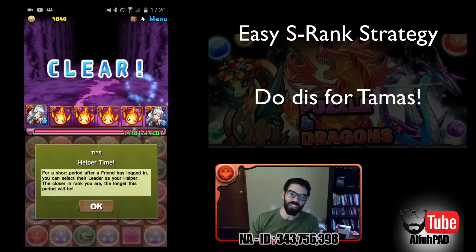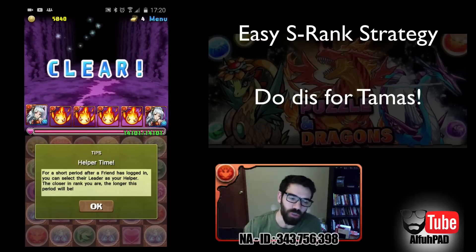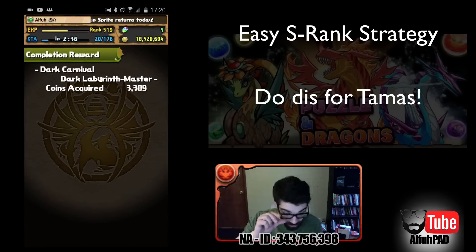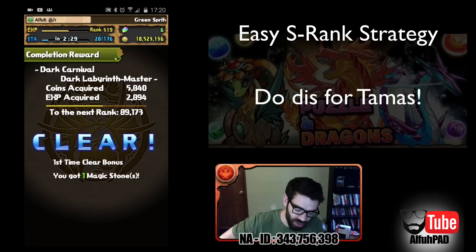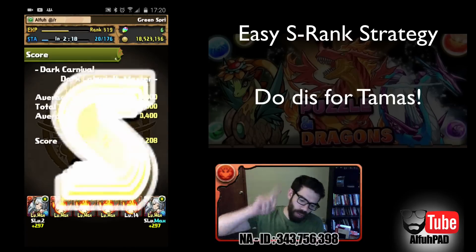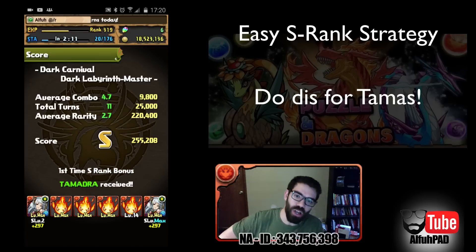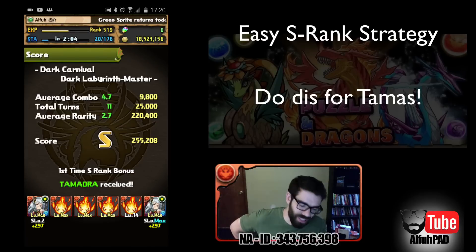Sometimes RNG will just get you. My actual fire teams have board correctors — both Hino and ZaoZao will turn those blue orbs into red, and I normally run with a Gygas who will turn the hearts into red. Let's check out our moment of truth — we ran our dirt cheap team. When it automatically puts you to the score screen, that means you got S-rank! And the best part about getting an S-rank is a free Tamadra! This is probably the easiest guaranteed way to get a Tamadra.